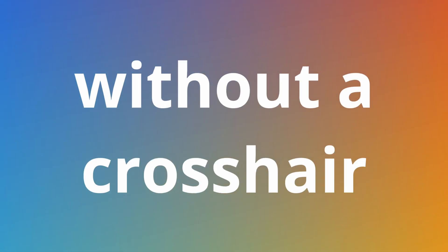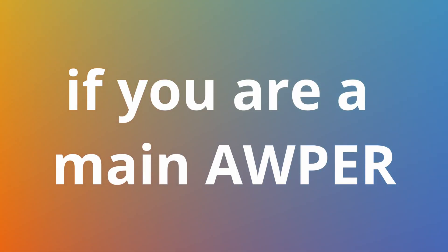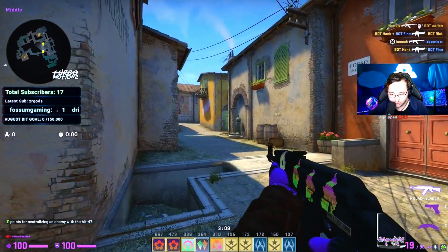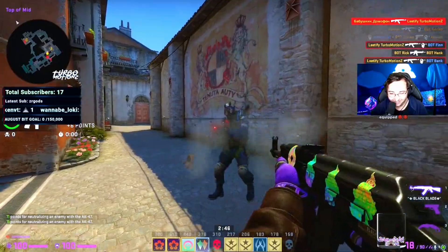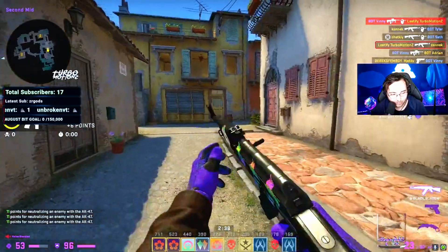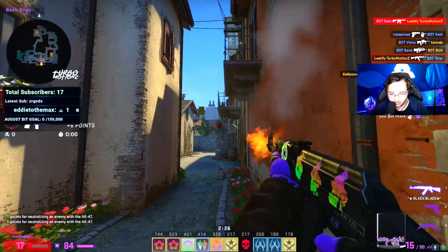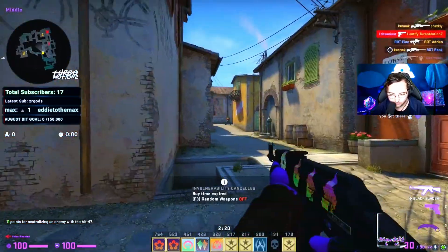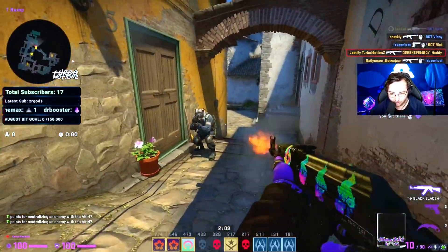So what happens when you play without a crosshair? It mostly depends on your skill level — if you're a main AWPer who already knows where the middle of the screen is it won't affect you as much — but I tried it out. It's all about adapting and figuring out the exact center of the screen. To be honest, spraying is like the only thing I can really do without a crosshair. Got a few kills but it's rough.